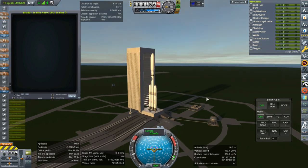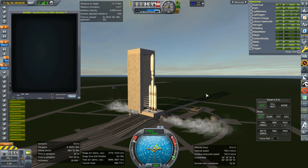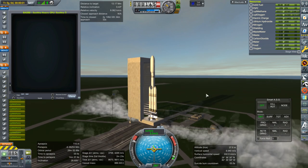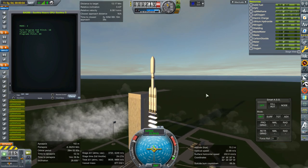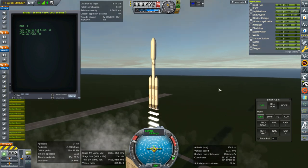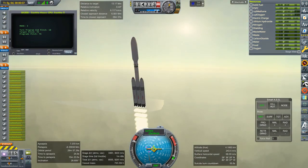There's the launch of the inflatable module, the Bigelow B-330. It needs the Sejita Heavy as you can see — it is a pretty heavy module. We added full shielding, making it heavier than last time, but judging from last time we had enough margin. I also added more lithium hydroxide and more nitrogen for the pressurization system.